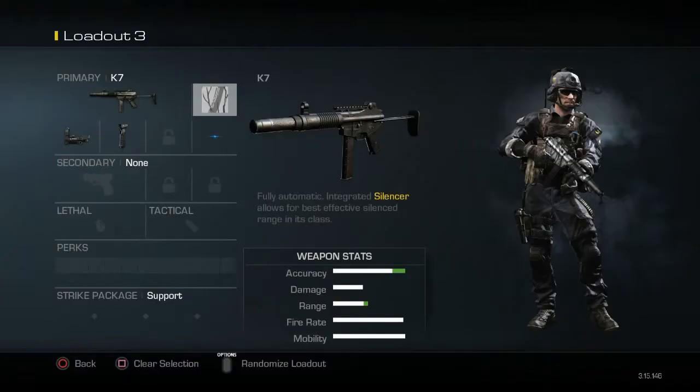At number two we have the K7. This is personally one of my favorite guns in the game. I don't know if anyone else is a big fan of it, but the integrated silencer just looks cool to me — it reminds me of an MP5. It's a super nice gun, brings back good memories. But you can't beat number one, so let's see what that gun is.